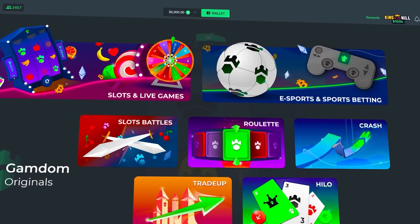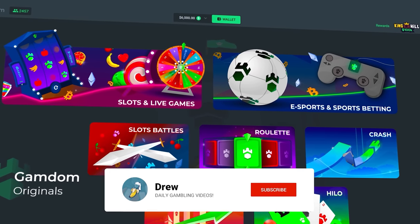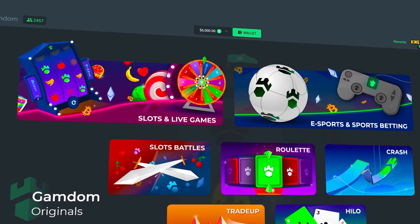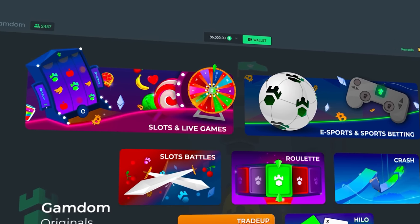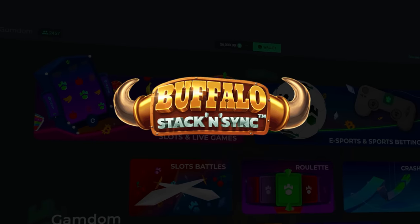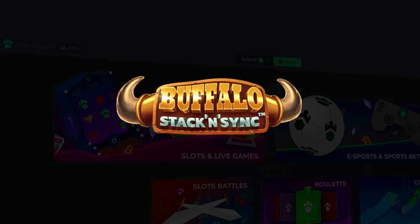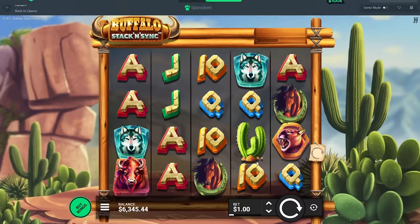All right, what's up guys — today we are on Gamdom, we have six thousand dollars in the balance, and this is all sponsored by Gamdom, so thank you Gamdom for the fill. We're going to be doing some buys on Buffalo Stack and Sink. I think it's a newer Hacksaw — I haven't played this before.